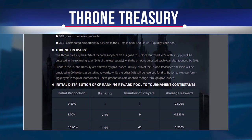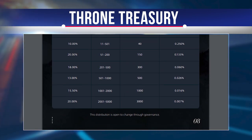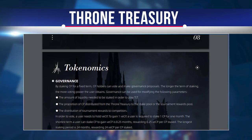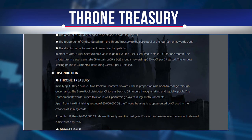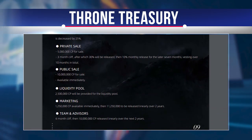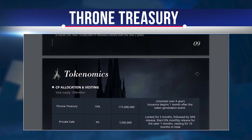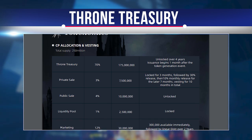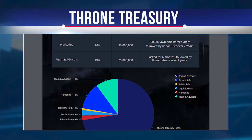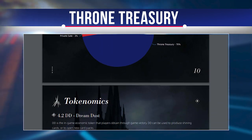In addition to the diminishing endowment of 60 million CP, the Throne treasury is supplemented by CP used to create shining cards. There is a 3-month cliff, after which 24 million CP is released linearly over the following year. Each subsequent year the amount released is reduced by 25%. For the private sale, the volume is 5 million CP, with 30% released after a 3-month lockup, then 10% monthly for the next 7 months, for a total of 10 months.